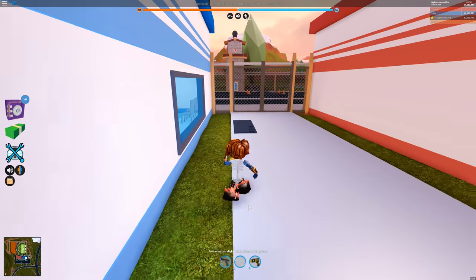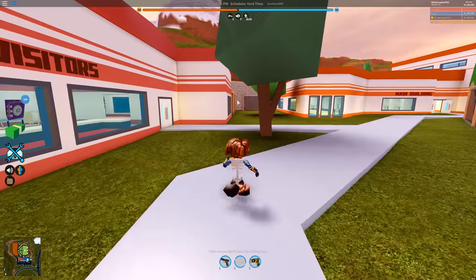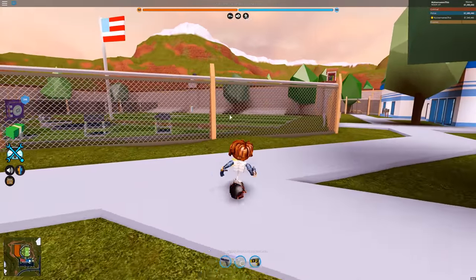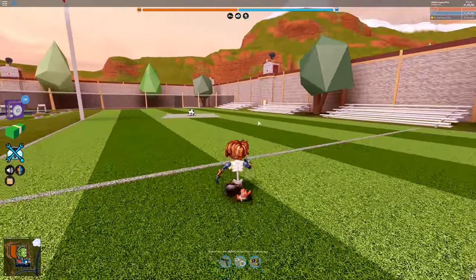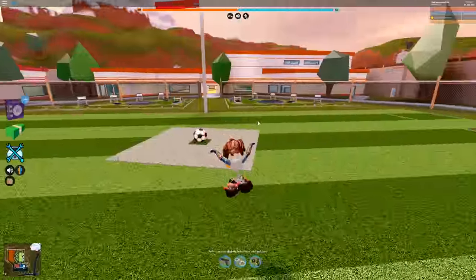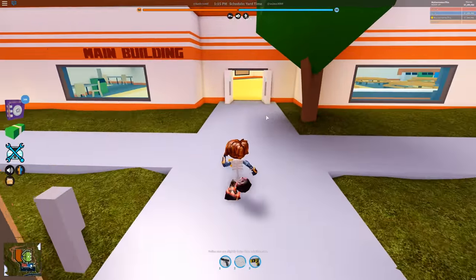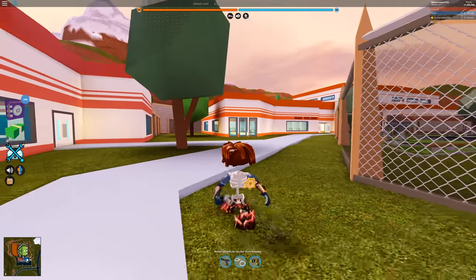Quick refresh in case you guys don't know — the prison escapes right now are: the sewer, the box punching, and the wall explosion. Another one requires a key card where you go to the back and jump along the walls. I have a feeling they might add something where you build a ladder or stairs out of scrap material you find around the jail. Or you could dig tunnels, but the sewer's already kind of a tunnel, so I'm pretty sure it's going to be some form of above-ground escape.